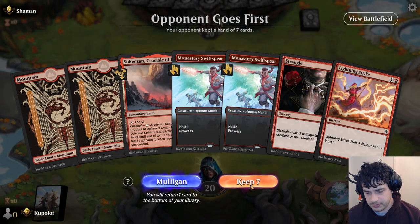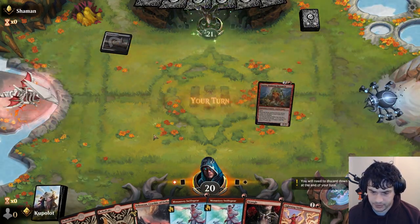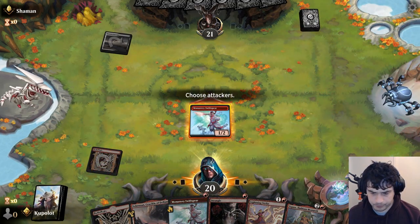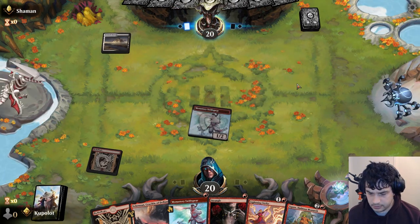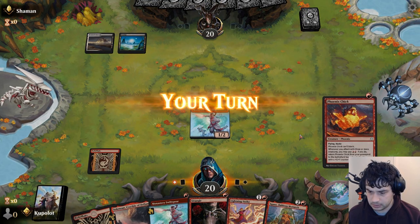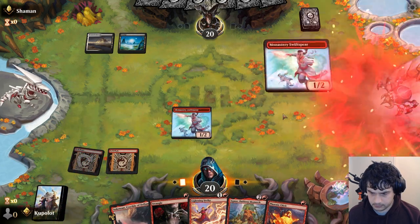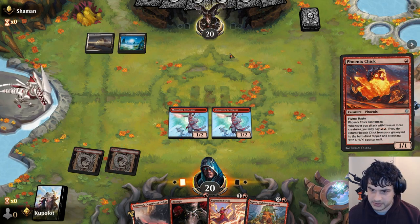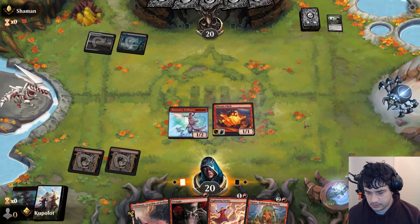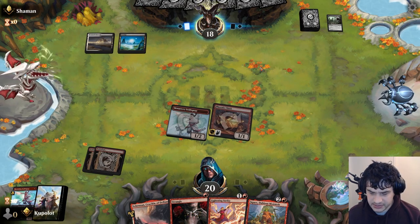Opponent going first. We've got two Monastery Swift Spears, Strangle and Lightning Strike. Up to 21. Turn two, if they play a creature, will be Monastery Swift Spear followed by Strangle. Tell me you have Go for the Throat without telling me you've got Go for the Throat. Children's Edict - same thing, same thing in my book. We could see Graveyard Trespasser coming out. Wedding announcement - sure.